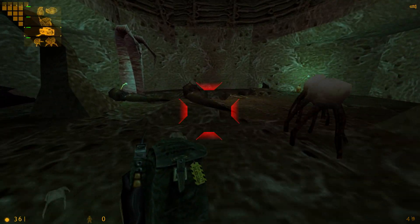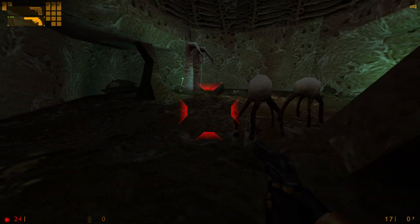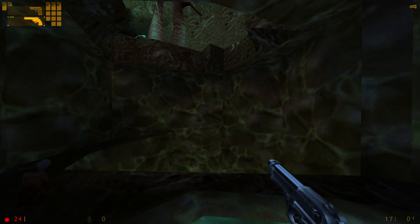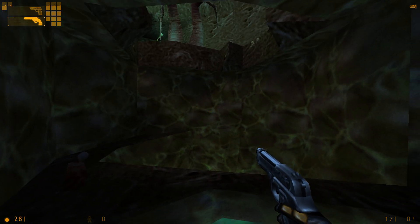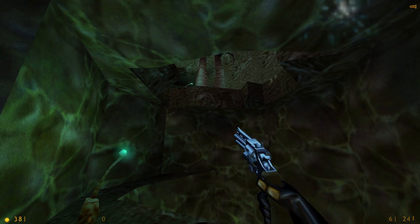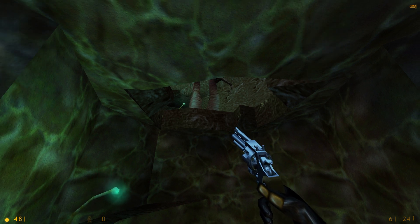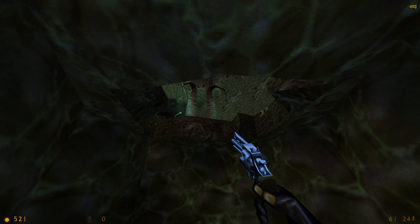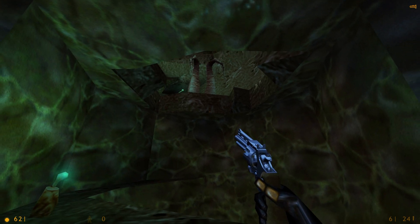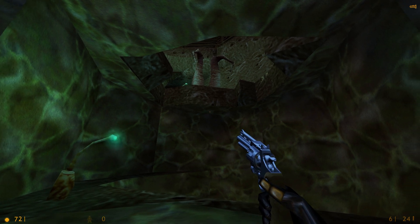I did just use the satchel charge to kill these little tiny headcrabs. And they're still coming — I didn't even kill most of them. The tentacles are taking care of the headcrabs. I don't think there's anything that these tentacles are not hostile to. Maybe they function by just slapping anything that comes near them to death and then absorbing it through their roots.